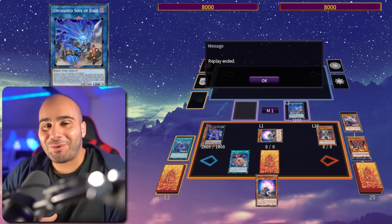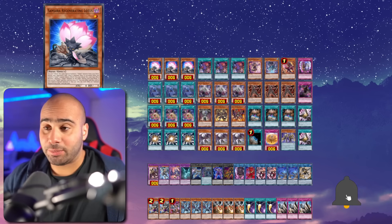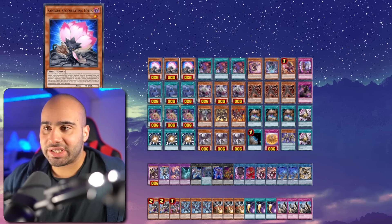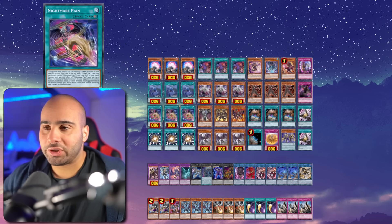That's it for the combos, let's get into the deck profile now. For the deck list, it's very simple, very clean, minimalistic — 3 Samsara, as well as 3 Field Spell and 1 Terraforming, your 7 one-card starters. Nightmare Pain is also like a semi one-card starter, but not really, because you also need something that might be able to trigger in order to summon a monster from the deck.